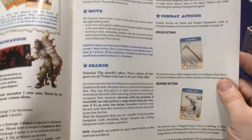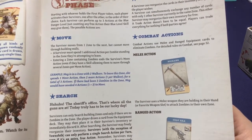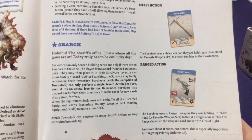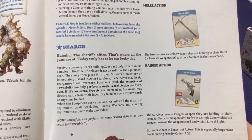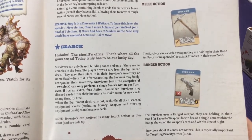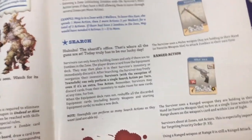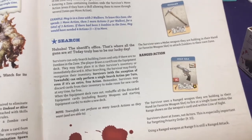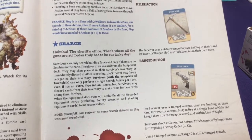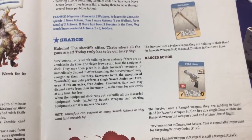What can players do on their turn? Movement - spend one of your three action points to move from one zone to the next. You can search for items: survivors can only search building zones and only if there are no zombies in their zone - you can't dig through a chest if a zombie is trying to eat you. You draw a card from the equipment deck. There's no special roll required - if you spend an action to search you get a piece of equipment. Usually you can only perform one search per turn, though some survivors like the townspeople have a special ability to do multiple.